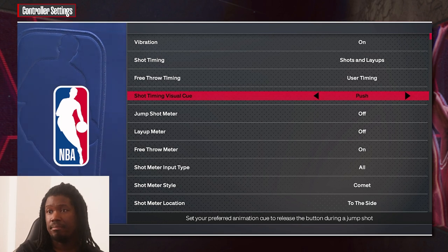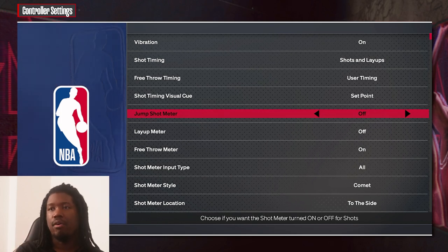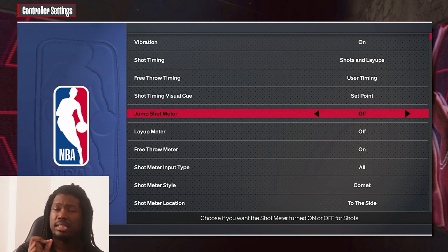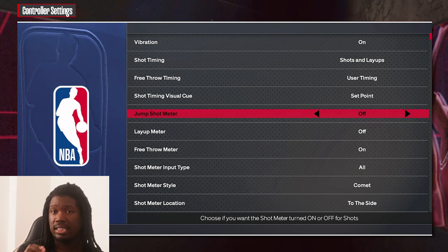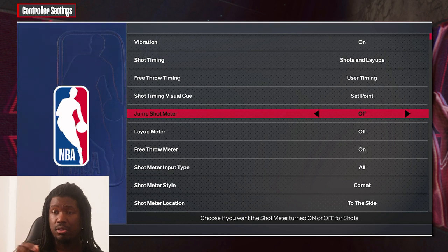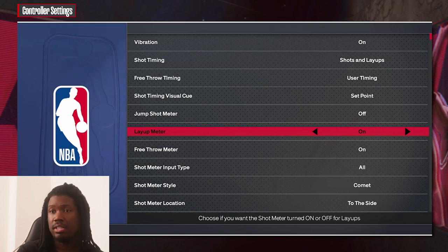Jump shot meter — this is controversial, but I personally have it off. You really don't need a meter nowadays — the meter is going to throw you off and you'll start missing. I don't see people hit contested shots with the meter on. If you want to hit tough contested shots, make sure you have your meter off. If you have trouble shooting with the meter off, go to 2KU and practice with that player.